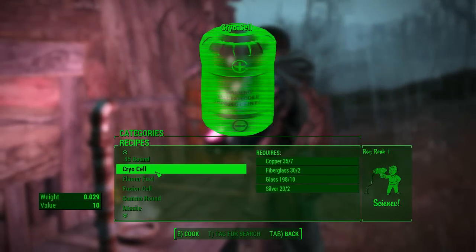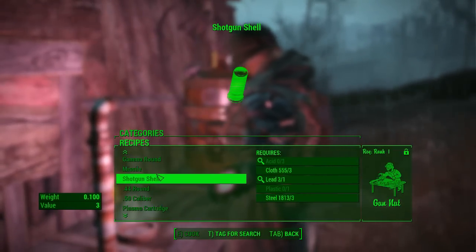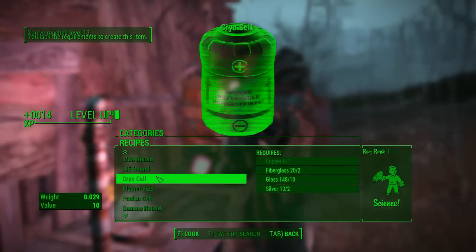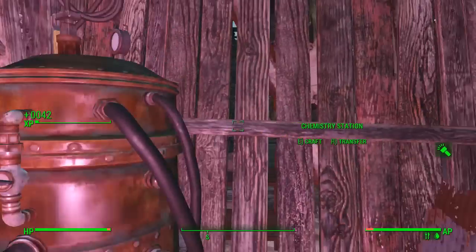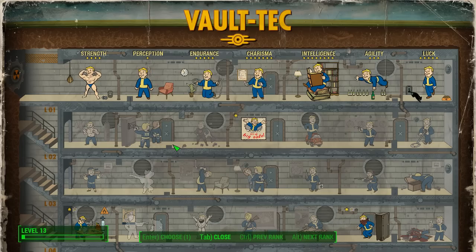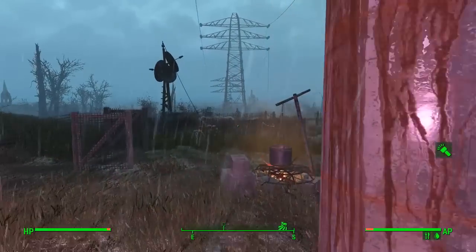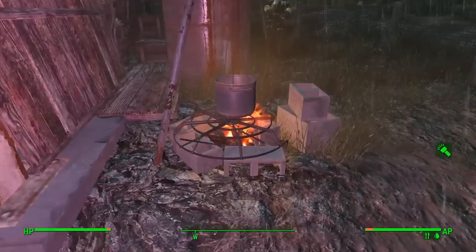So we're actually triggering idiot savant repeatedly here — that's cool. You know what, I'm desperate — let's go with the cryo cells, they're worth a fair amount of experience, and if we can keep idiot savanting that will be good. Especially because I can probably put another level into it. This is actually a sound effect that triggers when you do so. Yep, level 13 — let's put another point into savant because I do enough of these that it's paying for itself. All right, let's see, can I cook?